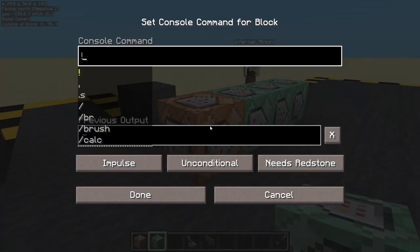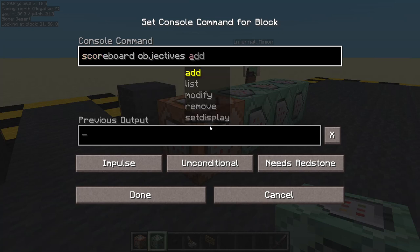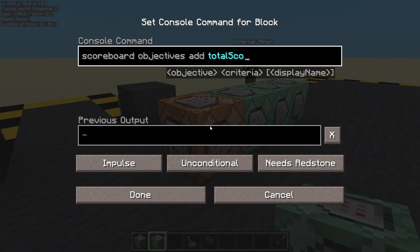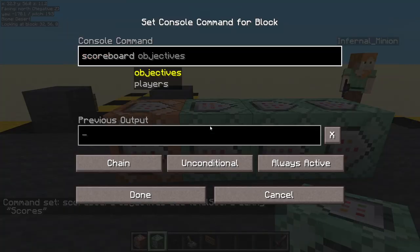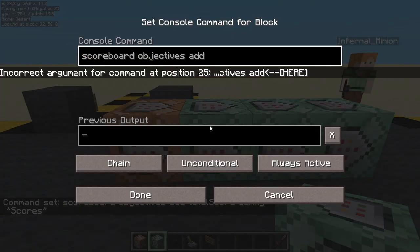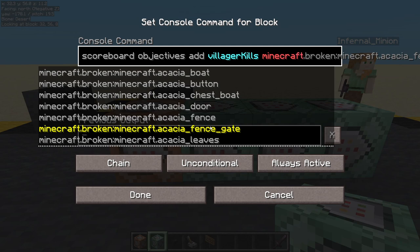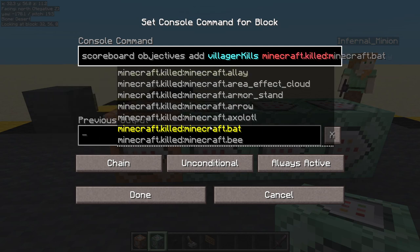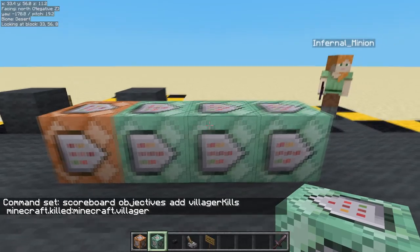So let's create some objectives that we will track — three of those. First we need an objective to hold all the scores. Scoreboard objectives add total score. It's a dummy. This one does need a nice name since we will be seeing this — we'll call it 'scores'. Done. And now we want all the different things we're going to track.